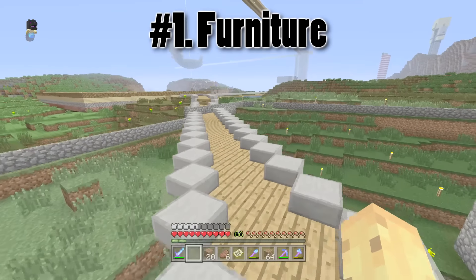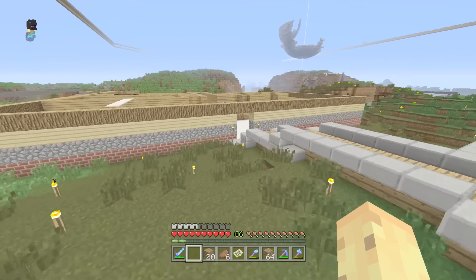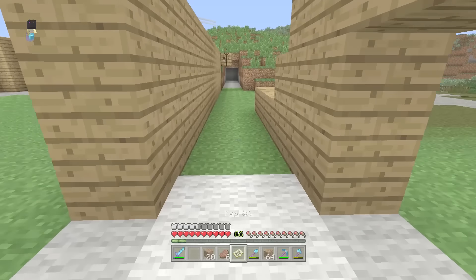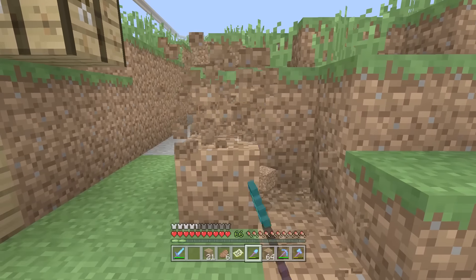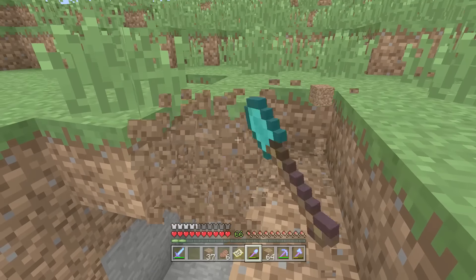The first feature is furniture. That's right — furniture is something that Notch was seriously working on back in the day. You might think furniture doesn't make any sense in Minecraft, but the really interesting thing is he started adding furniture and actually succeeded with at least three pieces. Doors were added as a piece of furniture, beds were added as a piece of furniture, and also the ladder was considered a piece of furniture.